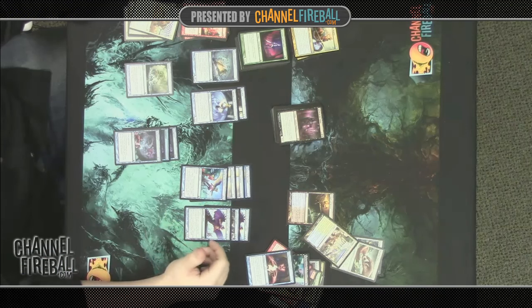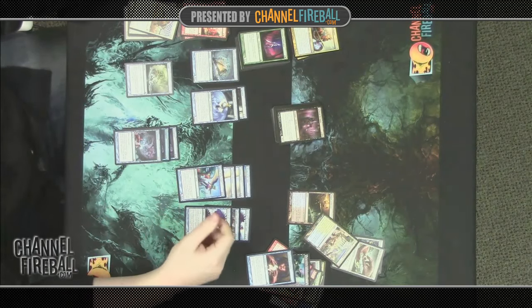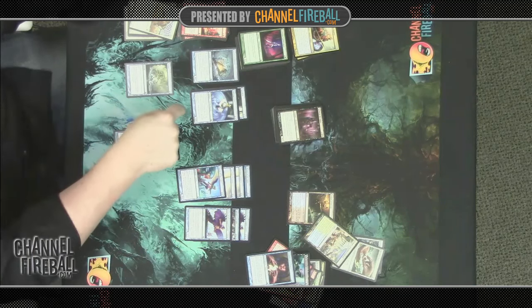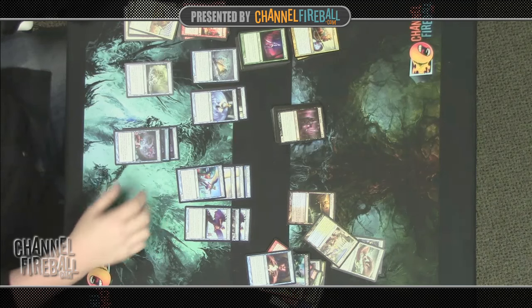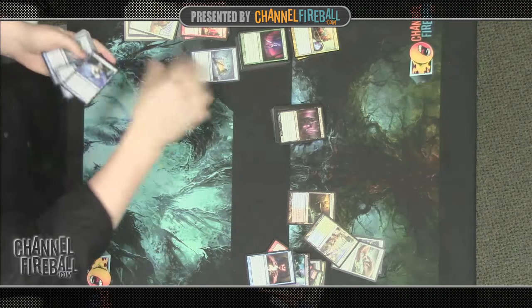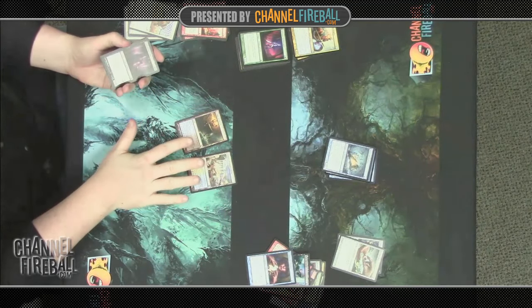Worth noting: there's nothing to trigger Heroic in blue, so no good ways to target our own creatures, and no Bestow creatures. Our Chorus of the Tides won't get Heroic out of our blue cards alone, but if we pair it with another color that has lots of target effects, maybe we can take advantage. This is a very good curve — two-drops, three Divinations we can play on turn three, and some really good flyers as our high end. Getting eight flyers out of one color is awesome. We also have two blue Scrylands — both temples — making our draws a little smoother.